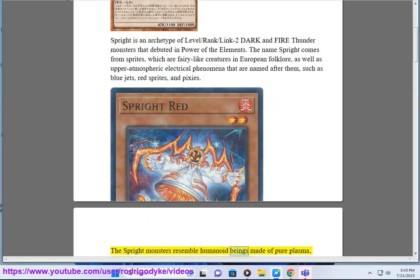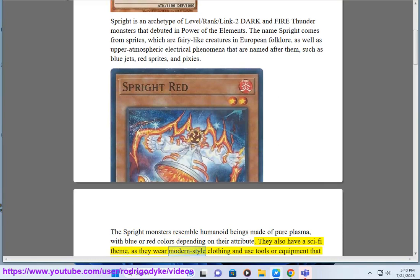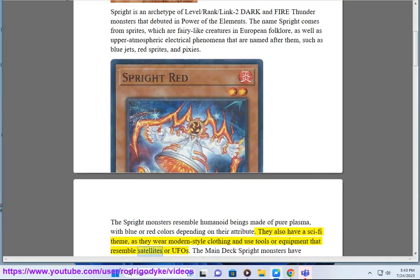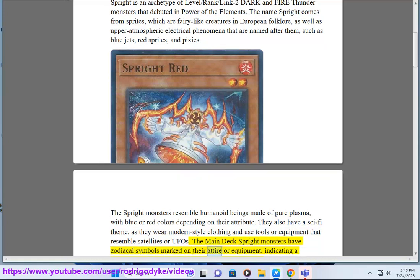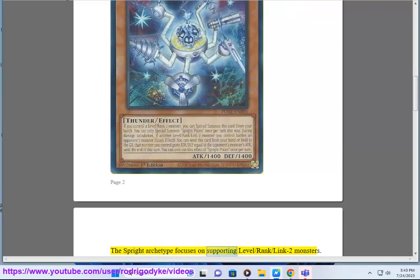The Sprite monsters resemble humanoid beings made of pure plasma, with blue or red colors depending on their attribute. They also have a sci-fi theme, as they wear modern-style clothing and use tools or equipment that resemble satellites or UFOs. The main deck Sprite monsters have zodiacal symbols marked on their attire or equipment, indicating a connection with related archetypes. The Sprite archetype focuses on supporting level, rank, and link-2 monsters.